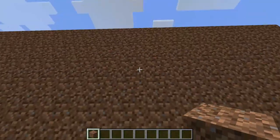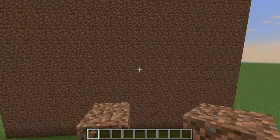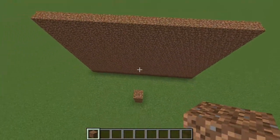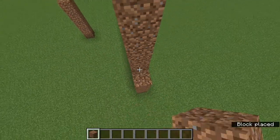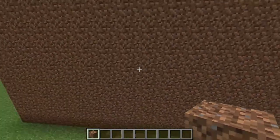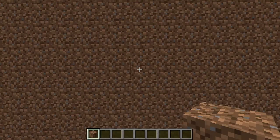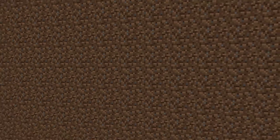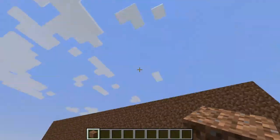You want to have a big area. You should try standing in the middle and looking straight ahead — it should all be dirt filling the screen. You need to make a dirt pillar so that when you stand on it, you're in the middle of the area. Make it however high you need.